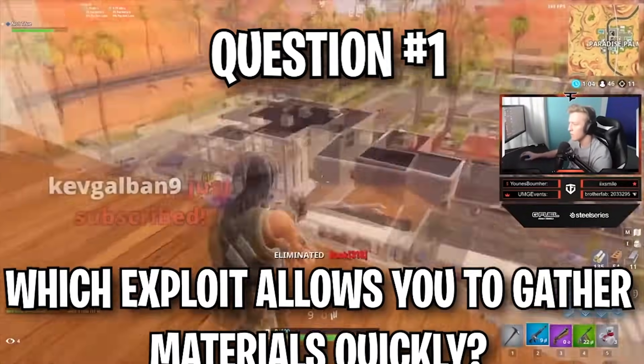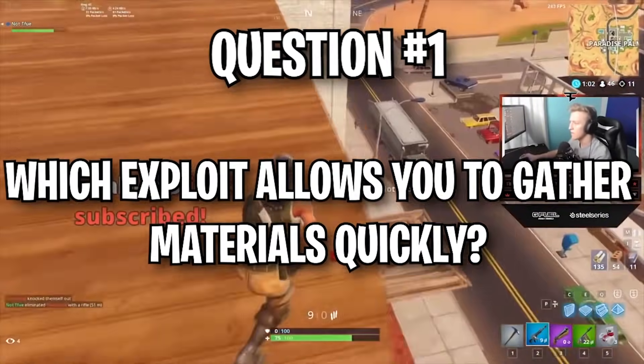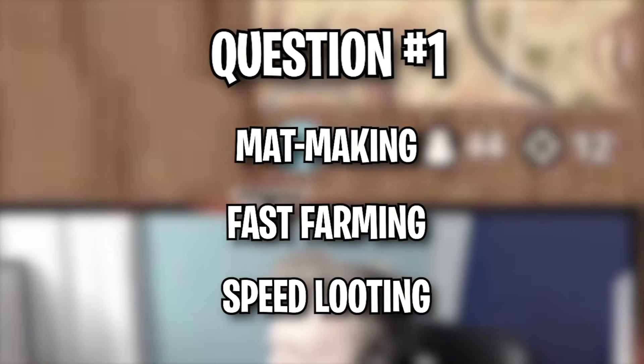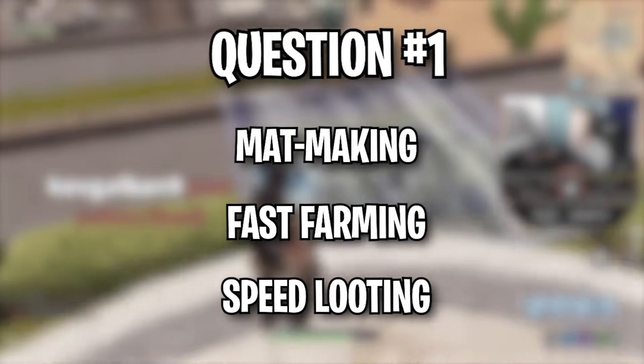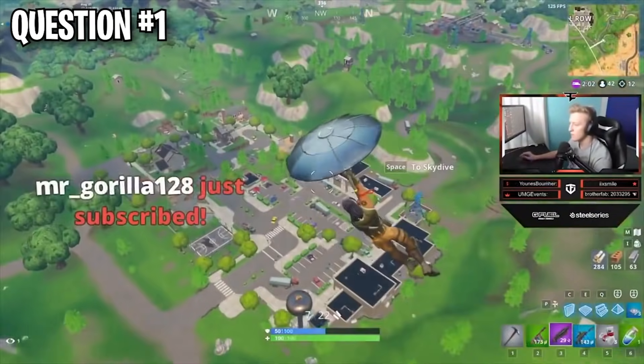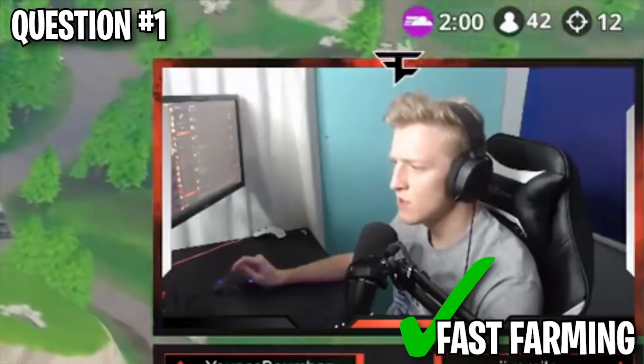Question number one: Which exploit is used to gather materials faster? Mat making, fast farming, or speed looting? The correct answer is fast farming. If you picked that, mark a point.